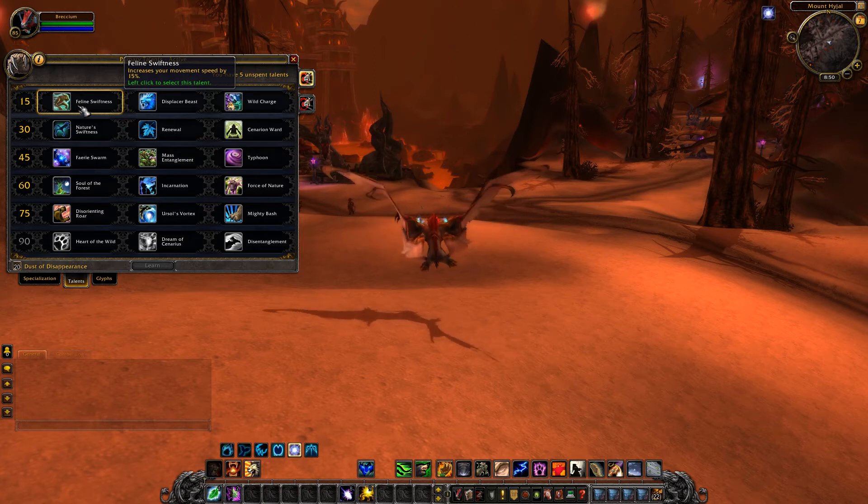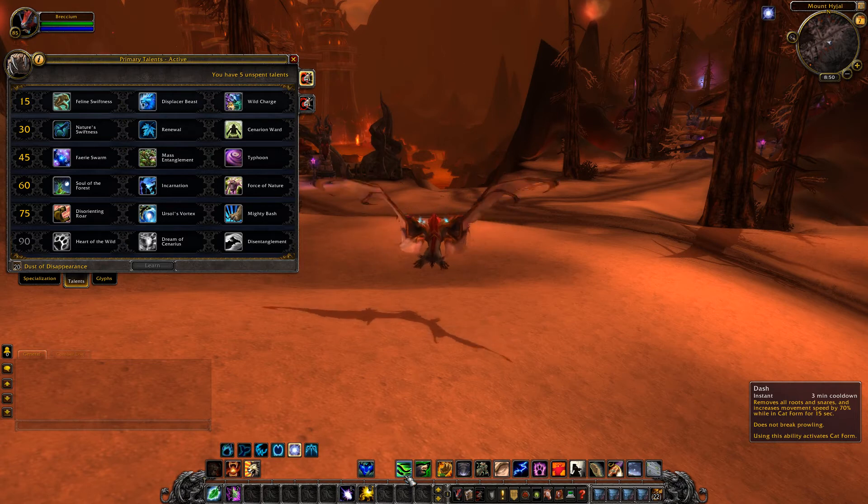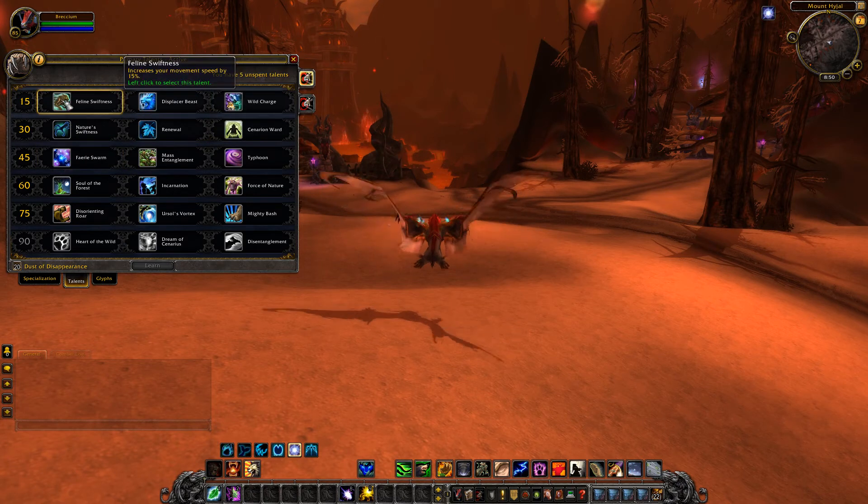First is Feline Swiftness - increases movement speed by 15%. I'm interested to see how that stacks with Dash, whether it works from a baseline of 15% so 55%, or adds 70% onto the additional 15%. It's a just-faster movement speed, certainly speeds up questing, but it's another passive - nothing happens when you hit it. It's just a flat increase of movement speed. Not particularly fun, but convenient in raids and levelling.